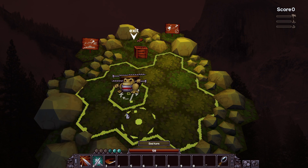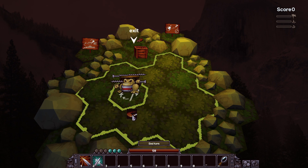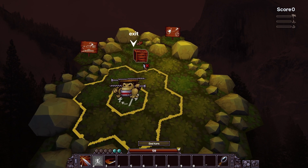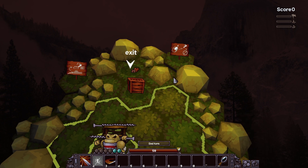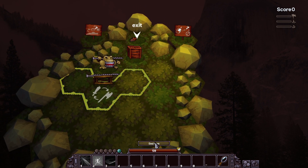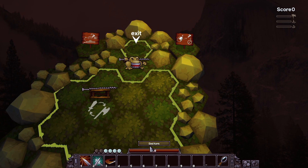Wide Attack covers three spaces. Parry is instant. When you're moving the mouse around you can't attack. Let me end turn and then attack again. There we go - we'll wait for a turn and then exit.